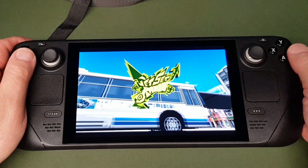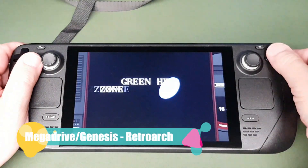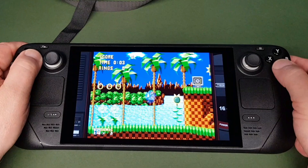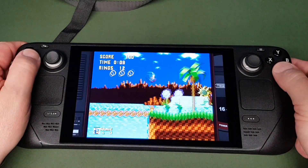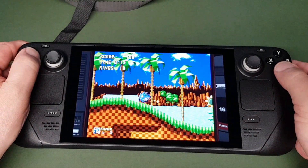If you decide to use the Cemu emulator to emulate the Nintendo Wii U, you will have no problems at all — everything plays absolutely perfectly. Here's the Sega Mega Drive / Genesis — obviously RetroArch, a very very easy one to emulate. I didn't want to not include it; I'm just showing 20-30 seconds of each system so you get an idea of how capable this device is.